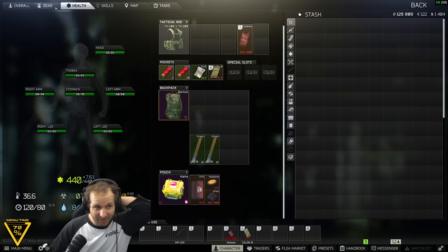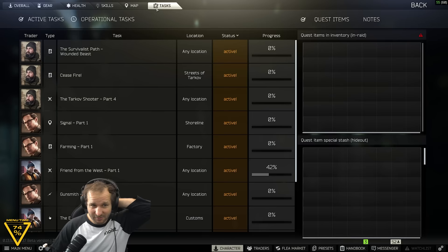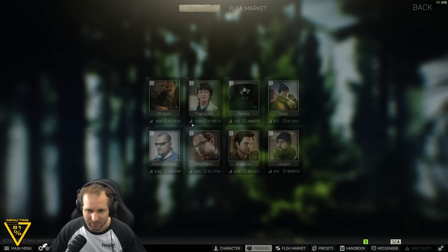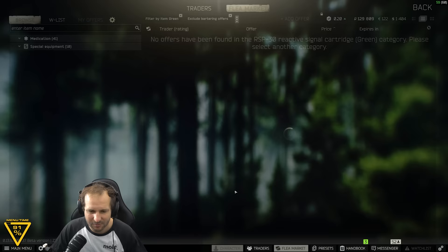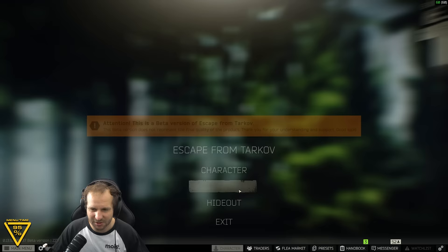All we need to do is get there and survive. I think you get green flare cartridges from Therapist as well. Pretty sure you have to use green for Ceasefire. Our fence rep is now 1.68. Let's get into streets and go do this Ceasefire.